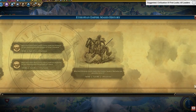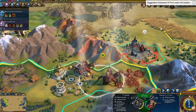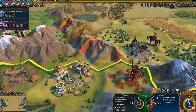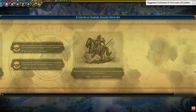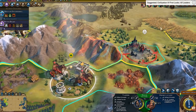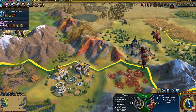Moving on, let's talk about Ethiopia's unique unit, the Oromo Cavalry. These, first and foremost, played a key part in the Battle of Adwa — the battle where Menelik II pretty much defeated the Italians. Traditionally, the cavalry was known for being fierce warriors who carried spears and shields into battle, and this is represented in their appearance in Civ VI.